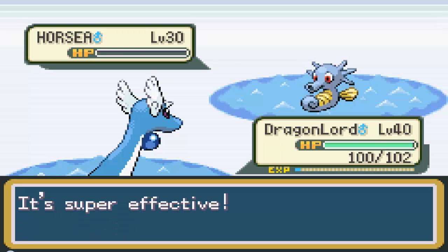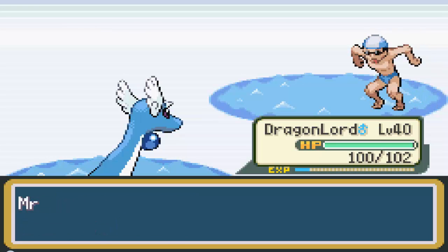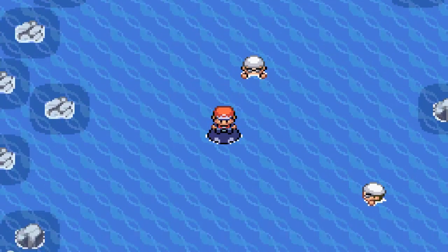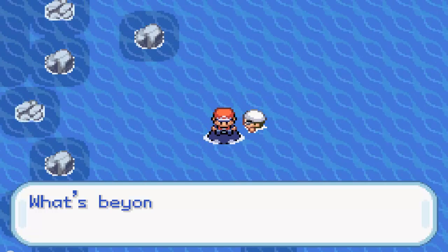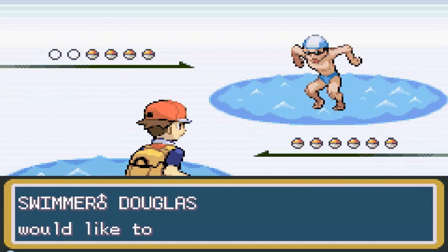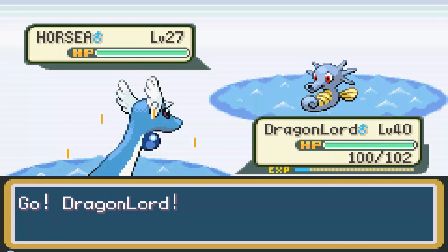Right now I am just heading to Cinnabar and taking out Blaine. I also have to explore the mansion there, which houses Dittos among a few other things, and it's supposedly where Mewtwo was created — off of Mew. Mew was not created; Mewtwo was created off of Mew, and I believe Mew was there at some point as Mewtwo is a clone of Mew.